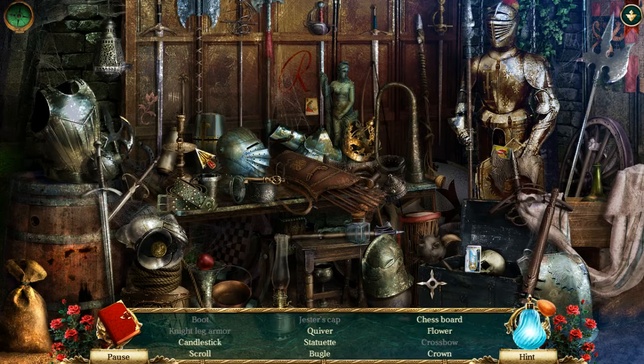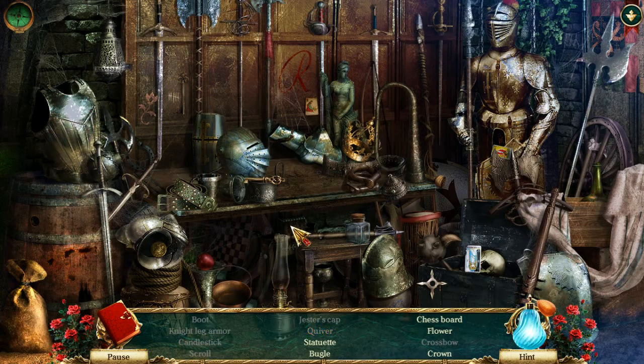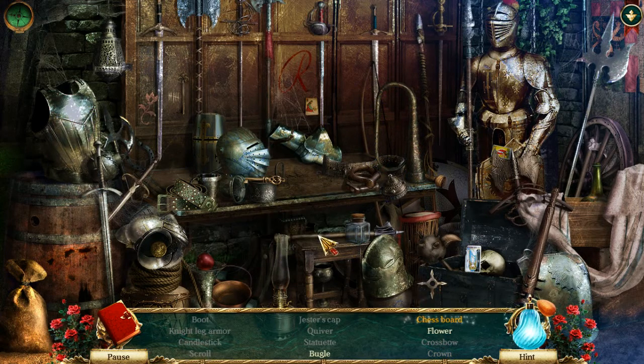Candlestick and scroll - I'm clicking things I don't mean to click, that are correct, but still. Quiver. Statuette. A bugle - not a buggle. Bugle, I think that's what they want, right? Is that a tarot card? There's a chess board in here though. A flower and a crown. Chess board. Flower and bugle.